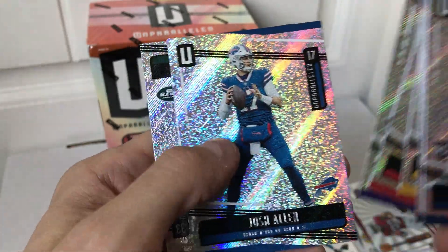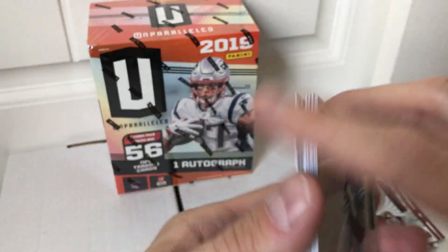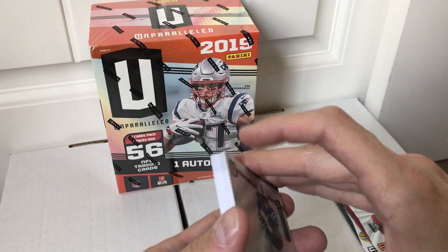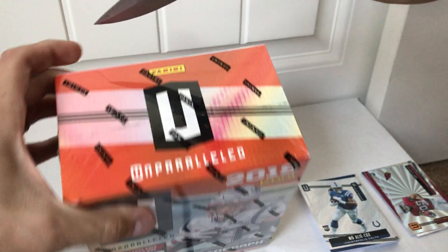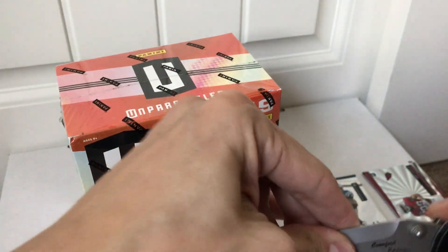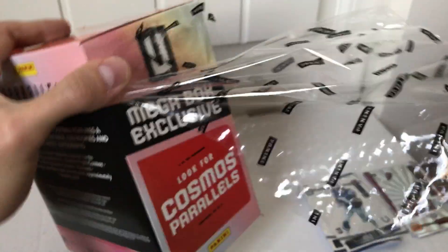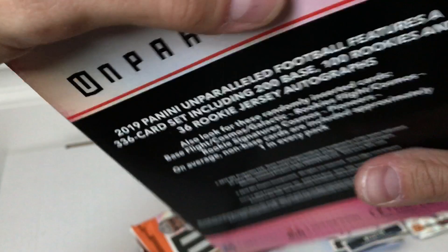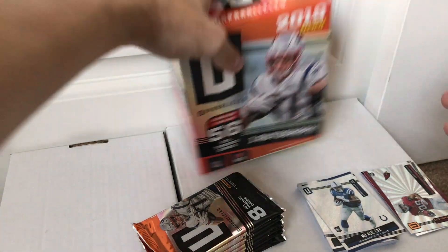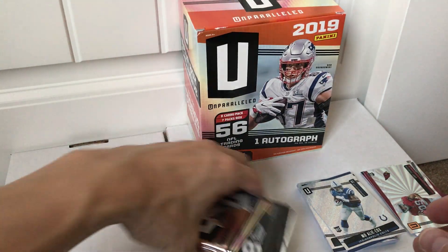Travis Kelce, Matt Judon, Josh Allen, and Jamal Adams. These hanger packs run about six bucks, so probably wasn't gonna be worth it, but I at least wanted to give it a shot. Let's go ahead now and rip open this mega box. It's got the same format as the Donruss mega box and the Prizm mega box — kind of the new thing for Panini with retail, where they're supposed to be guaranteeing you some kind of hit.